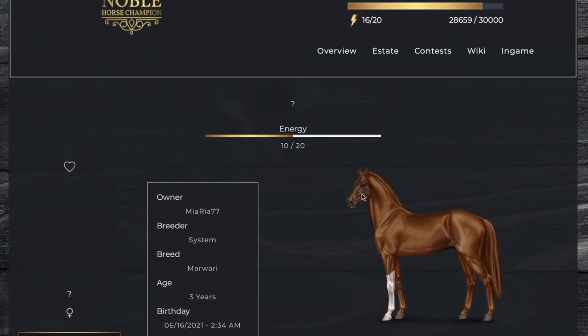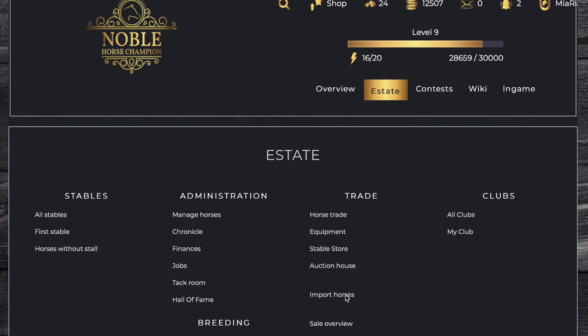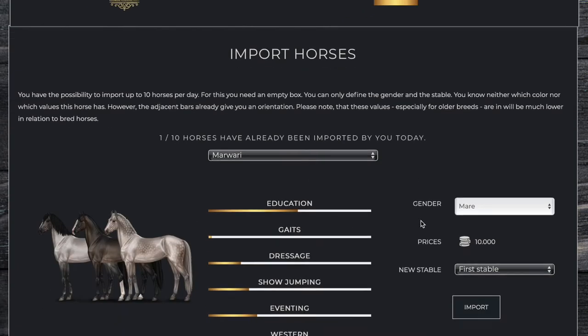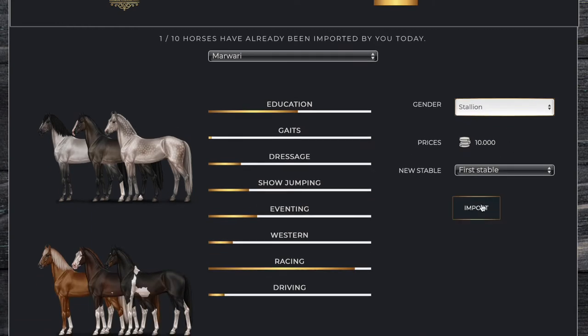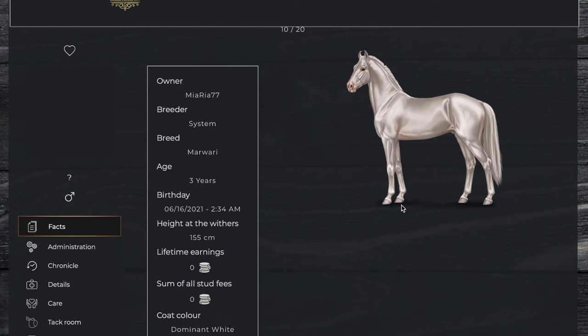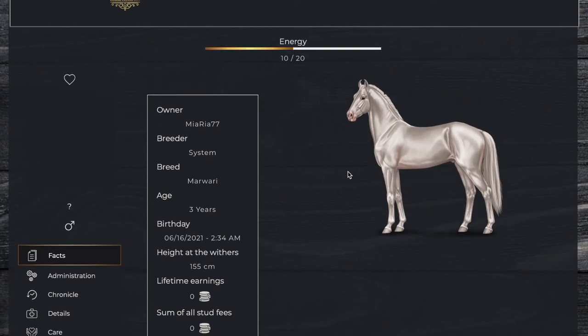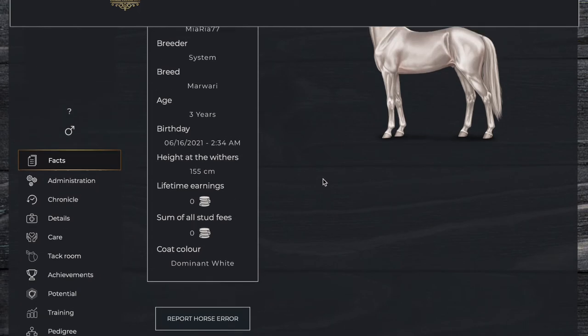Now we're going to go get a stallion. Import Horses — we'll choose stallion. He is 10,000 coins as well, so we're going to import him. He is what they call dominant white and he is three years old, so they are of age to be bred. He is 155 centimeters.